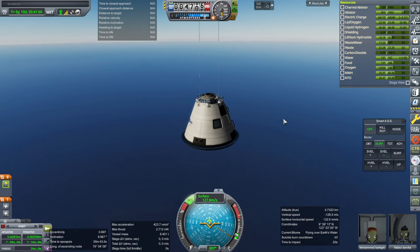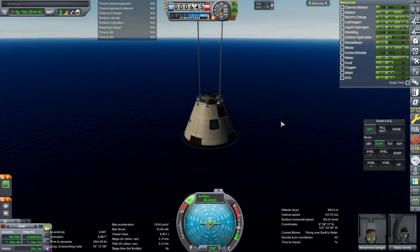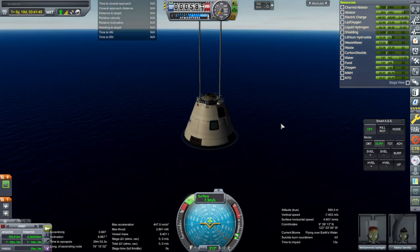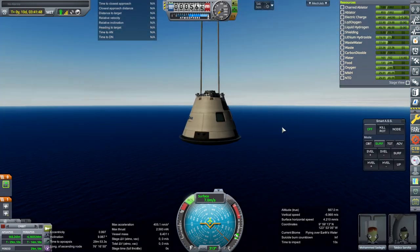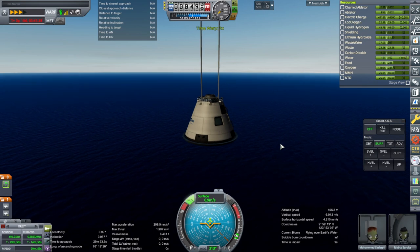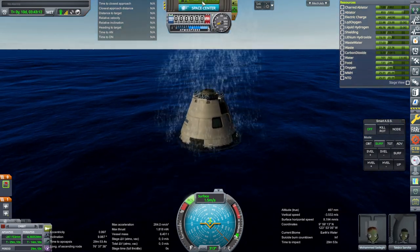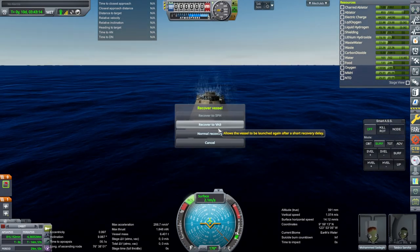Okay, both parachutes have deployed. And we are drifting down at about seven-ish meters per second. The sample is a little bit heavy or something - well, we have an extra Kerbal and that's why. Okay, and recover - normal recovery. That is a weird coincidence - it's July 4th, 2012. If you remember, it was July 4th, 2010 when we had the previous mission, the successful one returning back from the moon. It took us a while to get them all trained and everything.